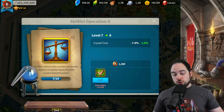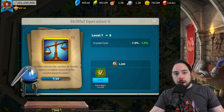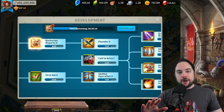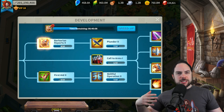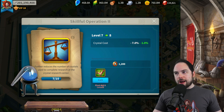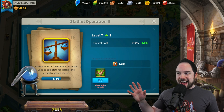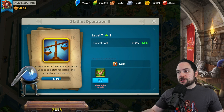If you want to see me doing this in real time, I'll have a card up in the top where I was making all these choices in a live stream. I started by going to Skillful Operation, reducing the crystal cost for all the research I was doing. I hit a point where I kind of had to stop, because advancing Skillful Operation 2 any further requires a chain of prerequisites that becomes prohibitive. I need to switch gears and work on other things, then eventually double back to take it further.